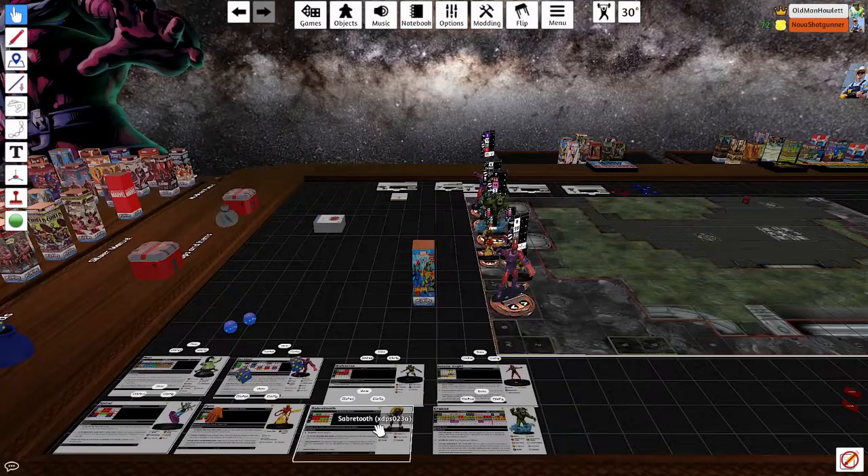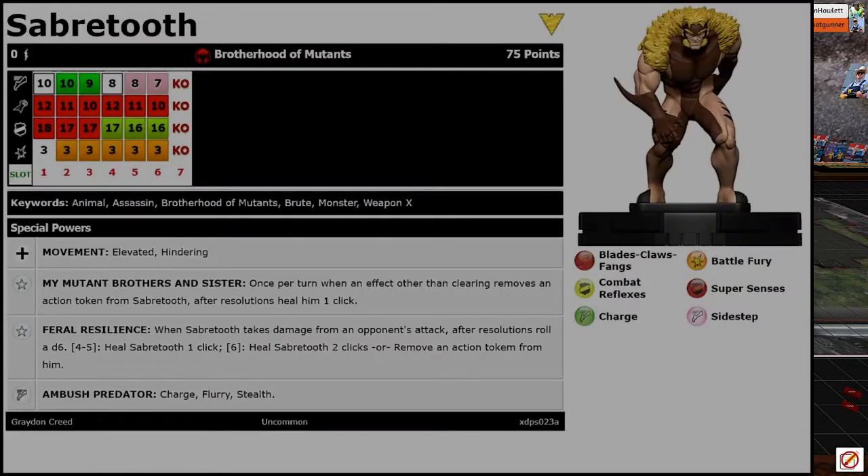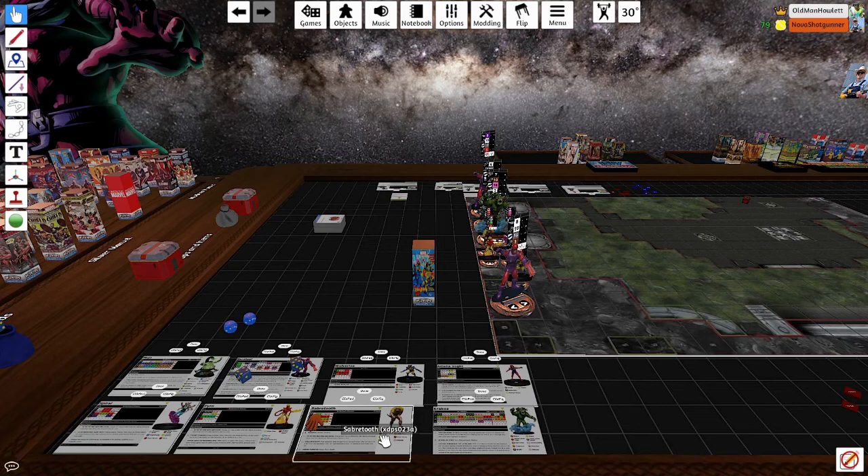Last but not least for the main team — Sabretooth. Similar to Wolverine, he's got a 12 attack blades top dial. He ignores elevated and hindering. He has the My Mutants Brothers and Sisters trait so he can heal from that. He has the Feral Resilience trait: when Sabretooth takes damage from an opponent's attack, roll a d6. On a 4 through 5, heal him one click. On a 6, heal him two clicks or remove an action token — and removing the action token triggers his other trait so he heals anyway. He's got a special speed: charge, flurry, and stealth.